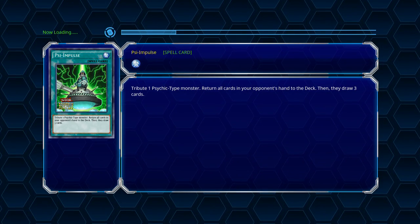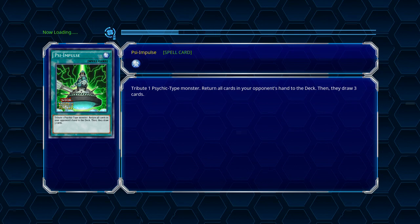We'll settle this fair and square with a duel. Let's do this! That's fine with me, but we'll duel for two locator cards — that's if you even have two. Yugi squashed this creepy little bug the first time they squared off in Duelist Kingdom, now I guess it's my turn to do the same. It's time to duel! Weevil, you and your stupid cards — it's one psychic monster: return all cards in your opponent's hand to the deck, then may draw three cards.